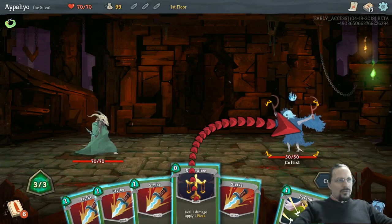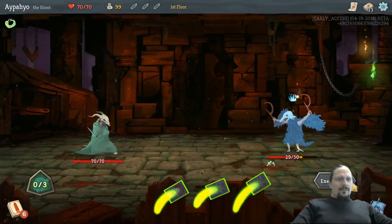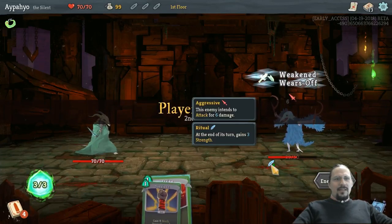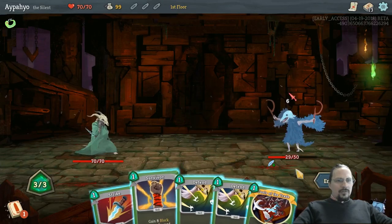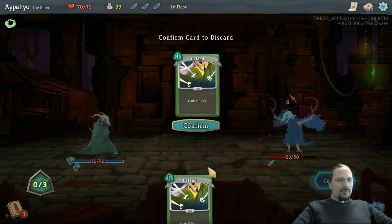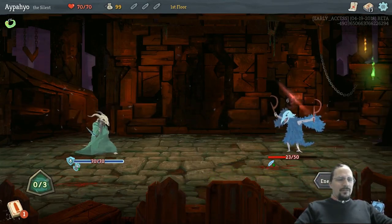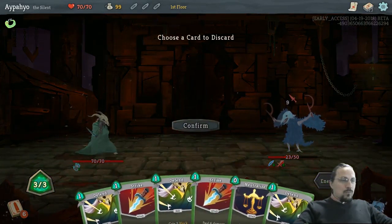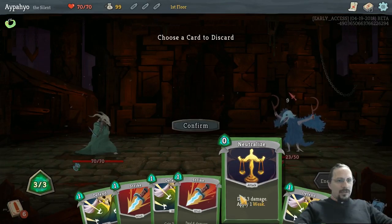Neutralize doesn't do too much, but it's free, so let's do it. Strike, strike, strike, strike. Okay, 29 damage. He gains three each turn — not this turn, though. So I should be able to do this with a Survivor. Let's get Tools of the Trade out here, so we get some more selection, and then just Survivor.